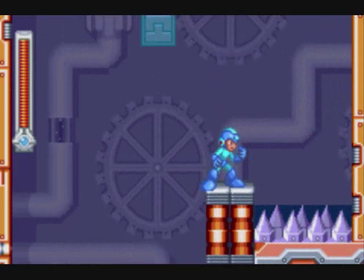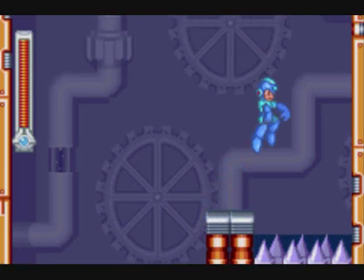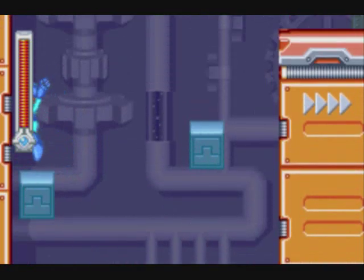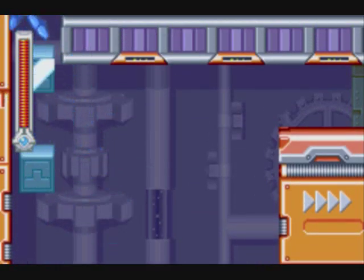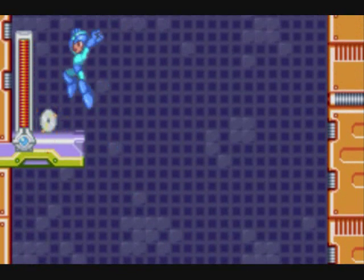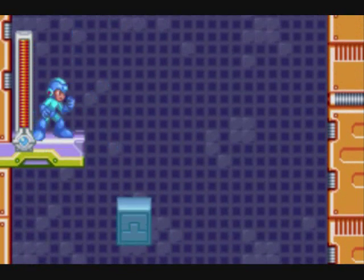Now it's back to the disappearing and reappearing blocks of the Astro Man stage for disc number 24. You may have noticed in my normal playthrough that this second part branches, so let's take the left path this time. There's a hidden ladder up here, and there's the disc in plain sight. That wasn't so bad.